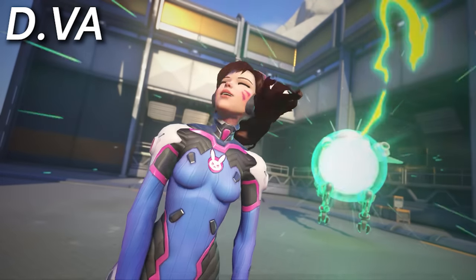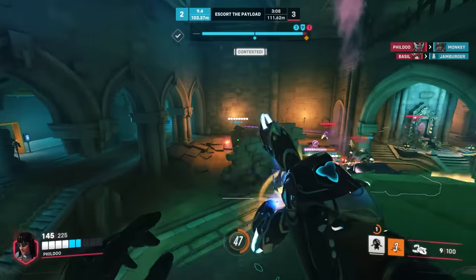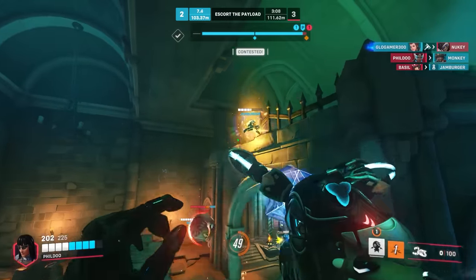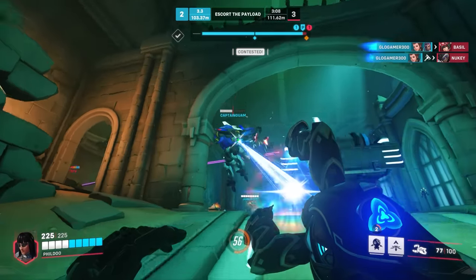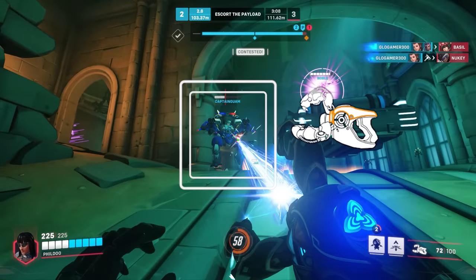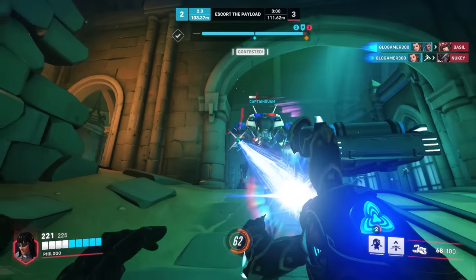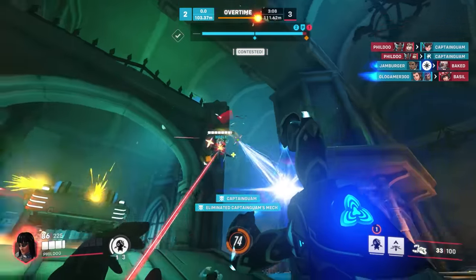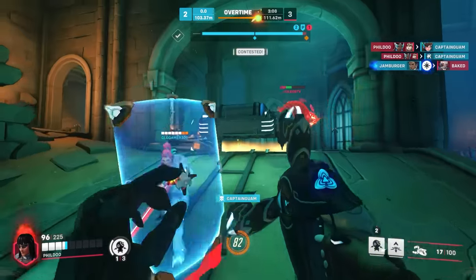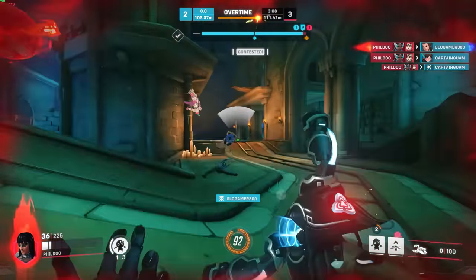Starting with D.Va, the damage dealer that gives her the hardest time is definitely Symmetra. Her beam goes through D.Va's defense matrix easily, and with her extra health, she has a lot of ways to survive a D.Va engage that is really difficult for other heroes. She even has some extra counterplay to the self-destruct, able to teleport herself and her allies out of harm's way, and even aggressively push the pilot D.Va to punish aggressive bomb usage.